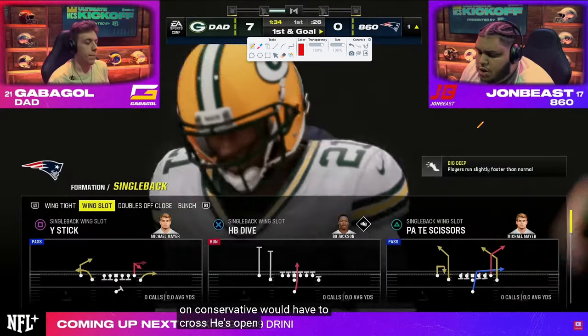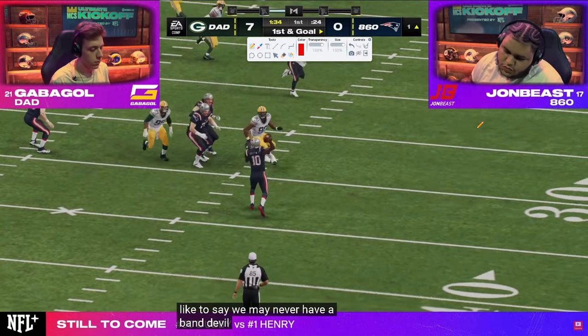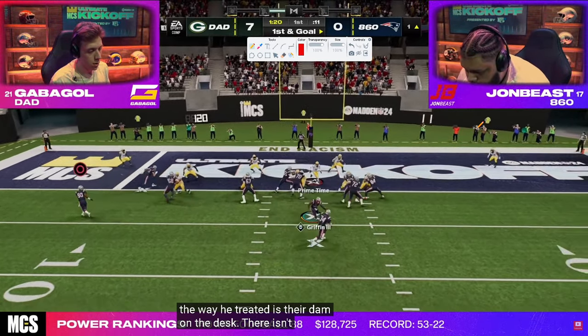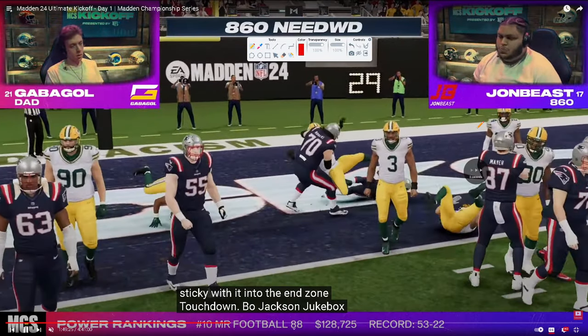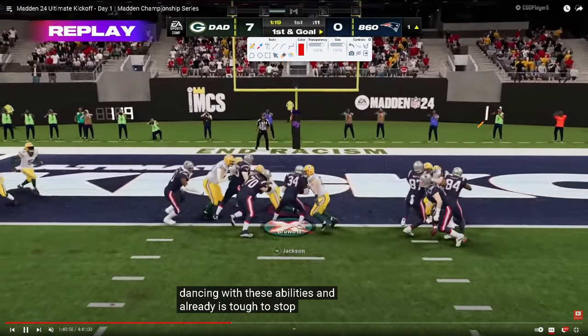Now we're getting into the red zone. John goes to 4-4 split in jukebox, using jukebox on Bo, and is able to capitalize on that first drive — gets seven. Now Gabigol has the ball.